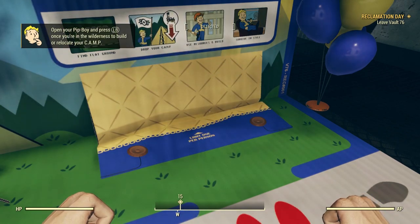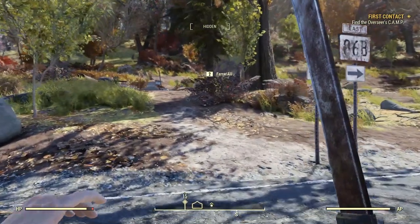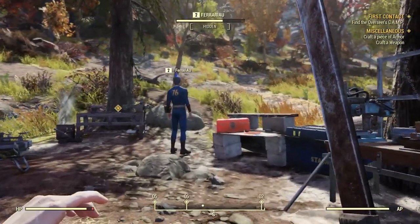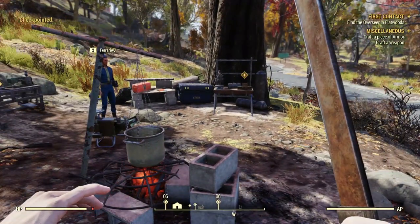Think of the CAMP as your mobile home away from home — well, just your home. When you exit the vault and begin following in your overseer's footsteps, you'll come across her own camp which she left for you and other vault dwellers to use. It has some simple basic crafting stations and is meant as an introduction to the purpose of camps.